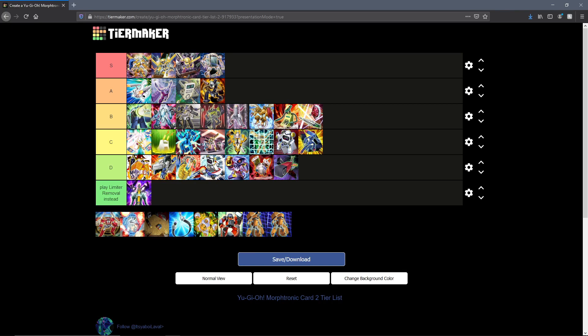Boombox — personally I'm biased here since I think Boombox is a great card. I think Boombox is just a tad bit better than Staplen and definitely belongs in A tier. The double attacking and attack-negating are some really cool effects on a level 4 Morphtronic, and it's also Earth. So yeah, Boombox definitely A tier.